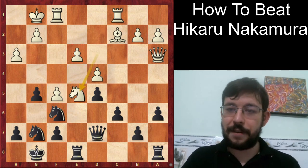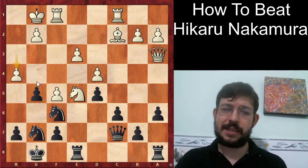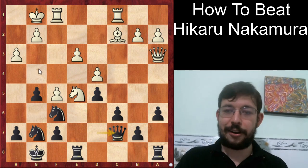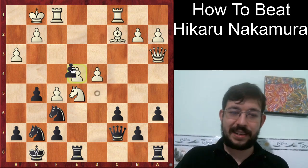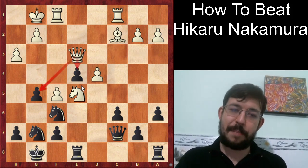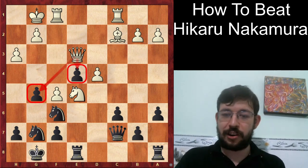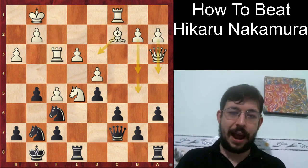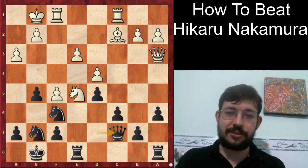Knight E5 was played, and after Queen C7, Nakamura continued with H4 — and this is the point where the game starts to turn against White. The best play for White was to give up on the King side and try to attack elsewhere. A move like E4 would have been very interesting: if Black takes the pawn, White plays Queen E3 and the attack on G5 actually happens. There are also moves like Rook D3 and going for B4-A4-B5 at some point, which is quite reasonable. But after H4, it does feel like Black is getting the better side of the position if White doesn't do something quite direct.